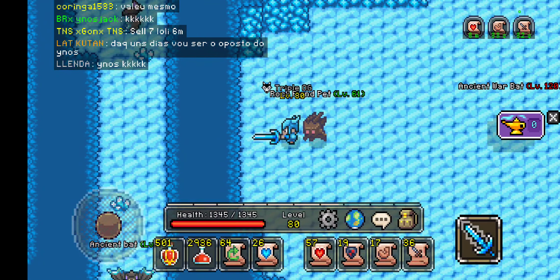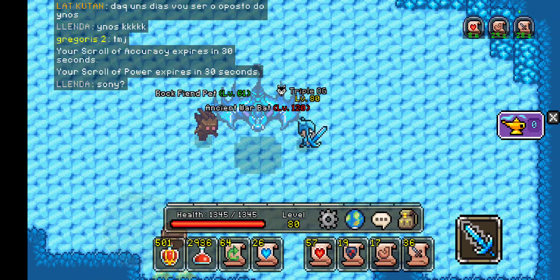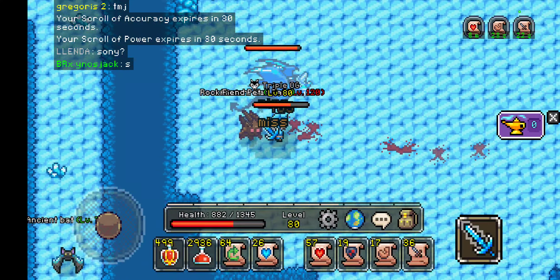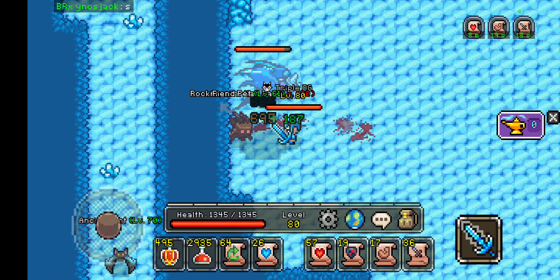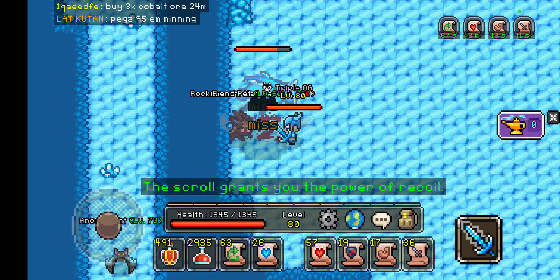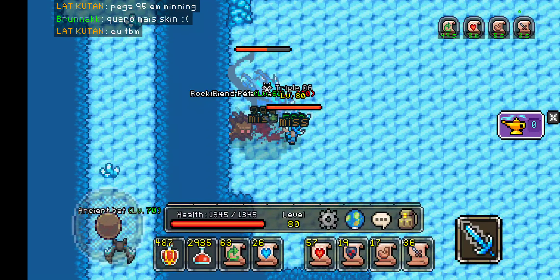It just makes you able to sit here and consistently deal damage. The way to do that, you just want to start out on this side of him, start attacking him, and then just push him straight over here. And then once we get him over here, we do not have to worry about the spikes — we just sit and deal damage and drink our potions. It's just so much easier not having to worry about moving out of the way of the spikes to attack the Ancient Warbat.